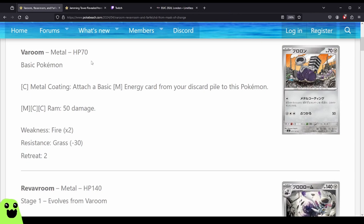So here we have Varoum, HP 70, basic. For one Colorless, Metal Coating — attach a basic Metal Energy from your discard pile to this Pokemon. For one Metal, two Colorless, Ram, 50 damage. Two Retreat cost, Weakness Fire, Resistance Grass. That's a basic.